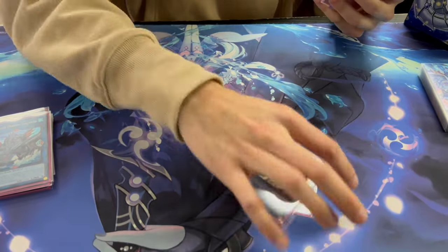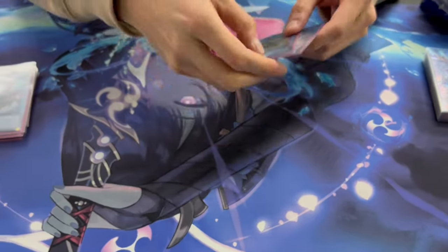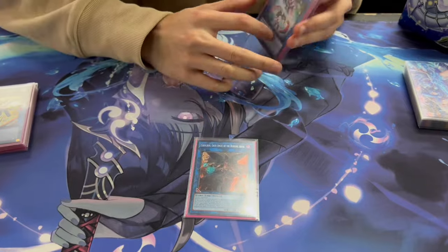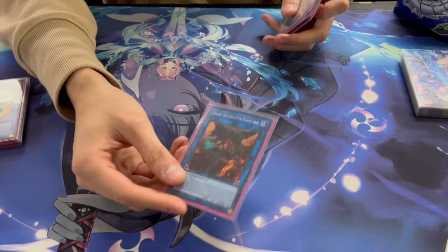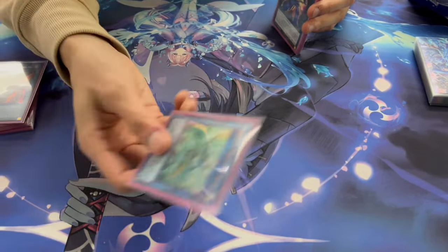I:P Masquerena — you can end boards on her or use her as a bridge to Apollousa. IP Little Knight — great card, banishes targets and is really good for arrows. Cherubini is great for dumping level-three cards: Amethyst Cat, Carbuncle, and also for Crystal Master. Apollousa — link four, gets rid of your field for free negates.